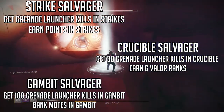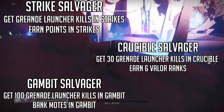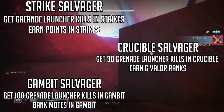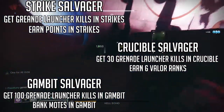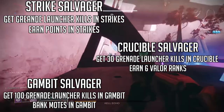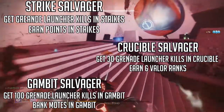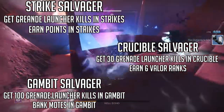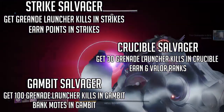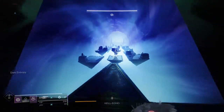These are not that hard. Gambit Salvager took me the longest mostly because I kept forgetting to put on a grenade launcher, but other than that they're really simple. Vanguard and Crucible I finished within that week, and Gambit I finished a week or two ago. Your experience may vary, but this weapon isn't going anywhere since the seasons are staying. If you want to take your time with the skins, there's nothing stopping you — just don't forget or you might regret it.